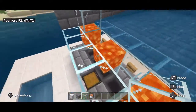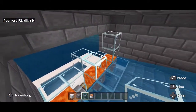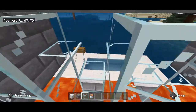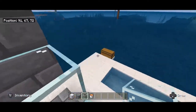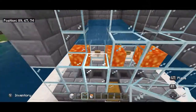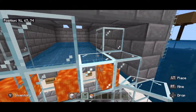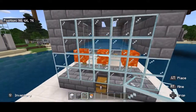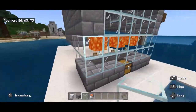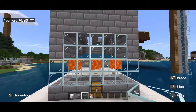You can place a temporary block behind that, build up, temporary block, build up. Then finish off this front wall with glass. You should have something that looks like this. If you think that these side walls look better with block you're welcome to do that — I might change that at the very end.